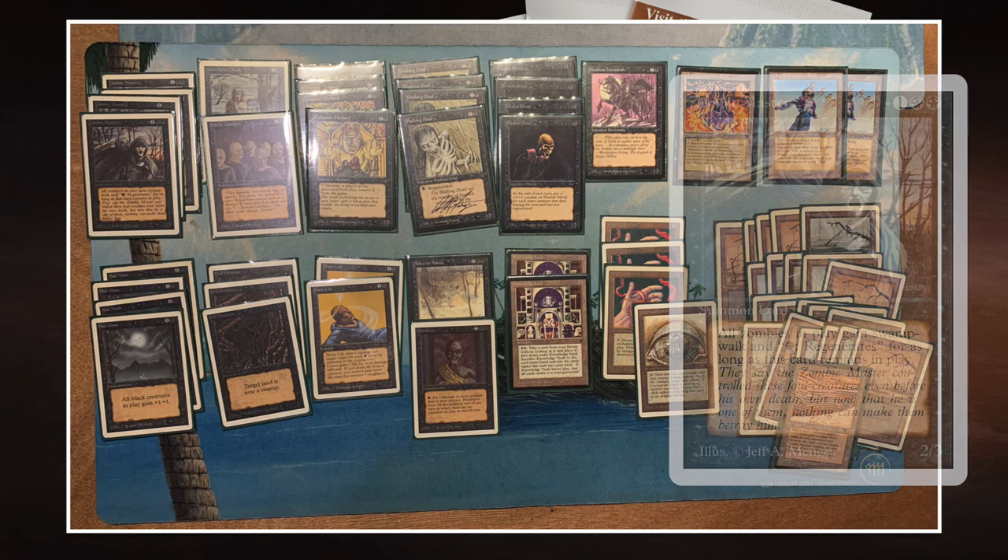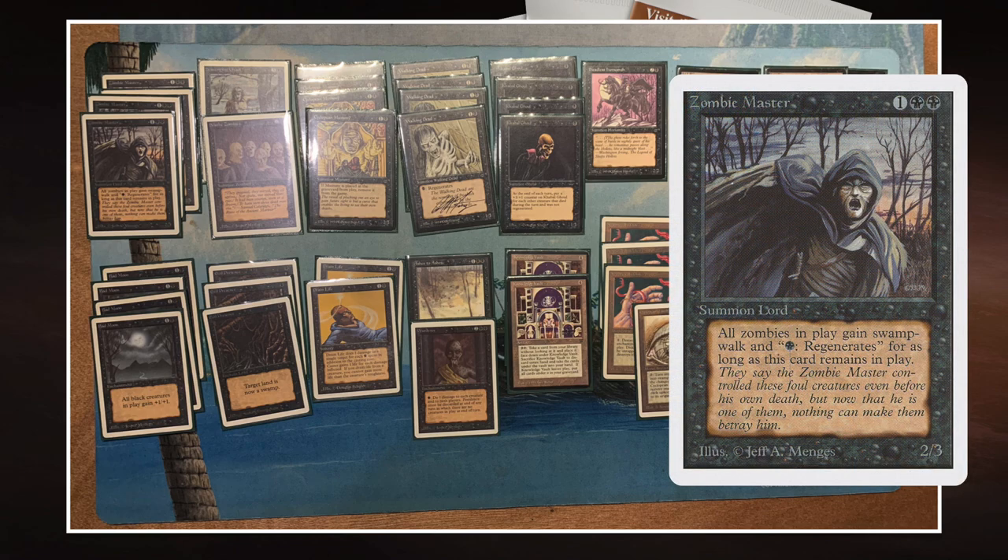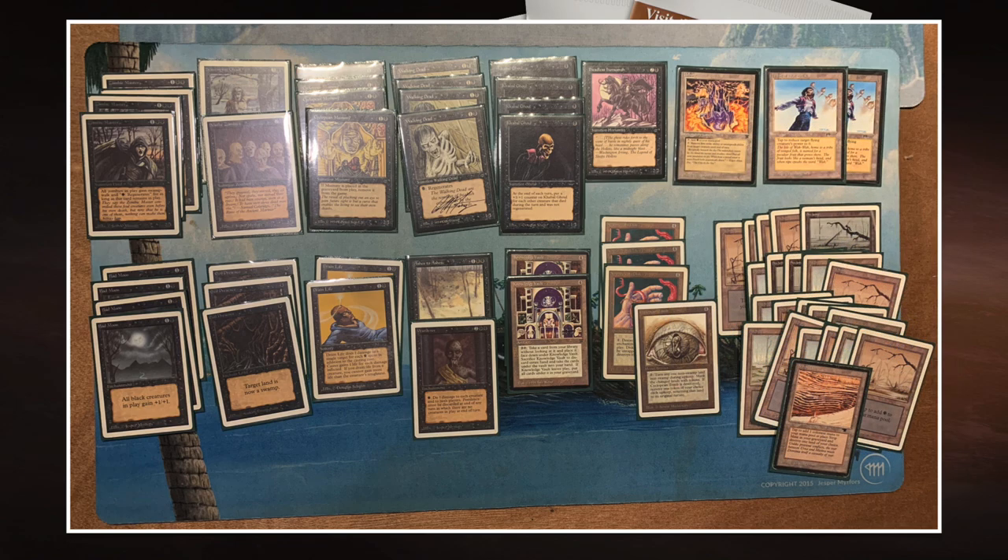Zombie Master costs two black and one to cast, a 2/3 creature that reads: all your zombies gain Swamp Walk and have one black regenerate. If you give all your creatures regeneration, it's great to combine it with Nevinyrral's Disc. There are three Nevinyrral's Discs in this deck - you blow up the disc but all your zombies have regeneration because of Zombie Master, so you don't lose any creatures. Zombie Master also gives all the creatures Swamp Walk.